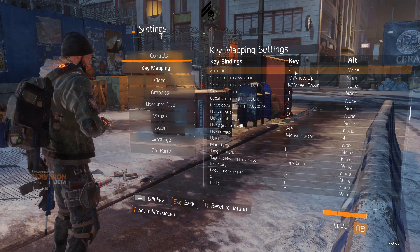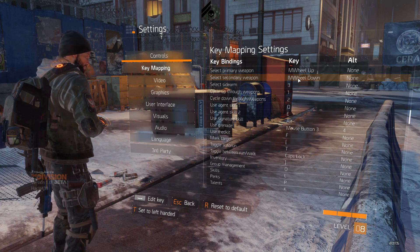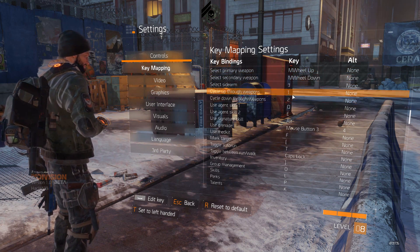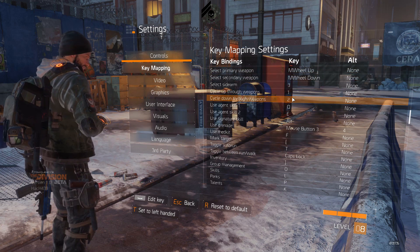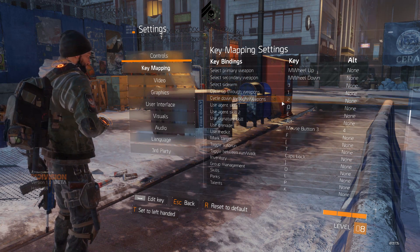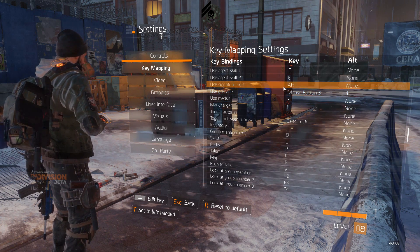Select primary I've set to mouse wheel up, and secondary is mouse wheel down. These are by default on one and two, but cycling through weapons isn't a good idea — it's always better to have a one-push key. Sidearm is on three; you won't use it a lot but it's still pretty accessible.